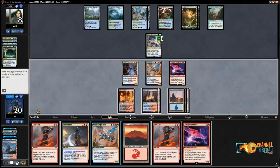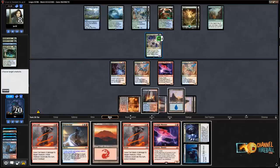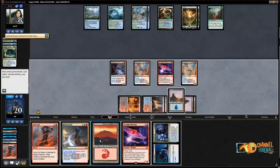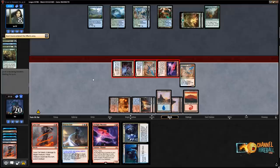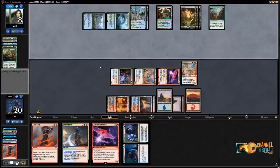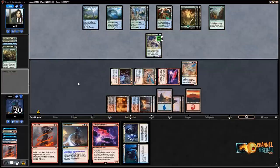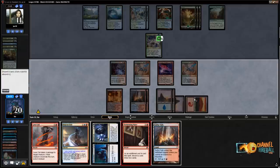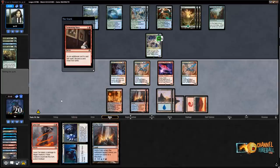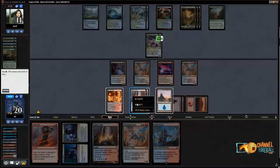I'll play Crackling Drake first — it doesn't matter much since I'm not going to get the Phoenix back. Lava Coil the Hydroid Crisis. I actually have Discovery Dispersal here, so if they don't have a fog this turn, I might be able to use it. They're going to cast a big Hydroid Crisis — that's probably enough to kill me since they draw three more cards. Chart a Course, get another Phoenix into play. I'll discard Beacon Bolt — actually I can just flash it back. Beacon Bolt their Hydra.